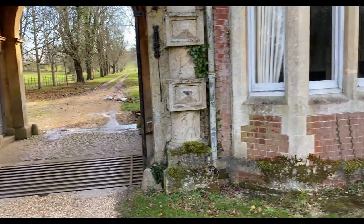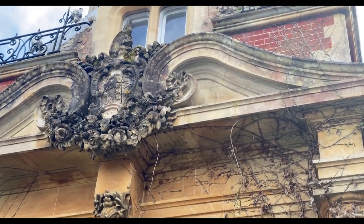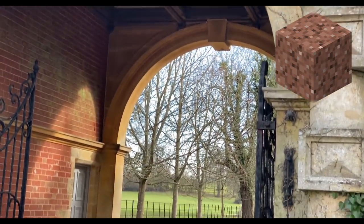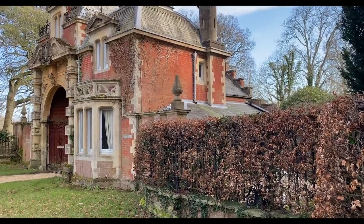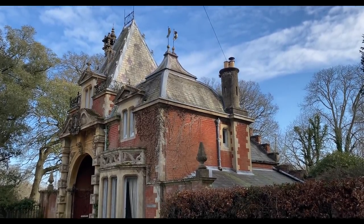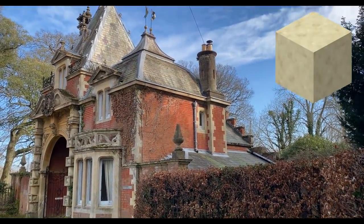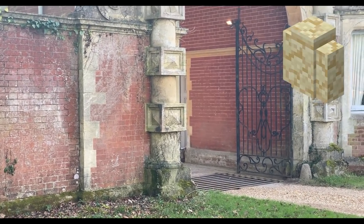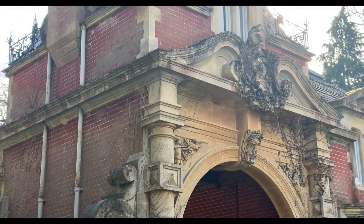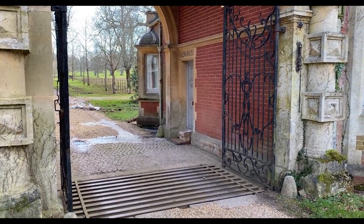First things first, let's discuss the block palette. My first thoughts for the main colour palette is an overwhelming amount of brick, mixed with some granite to give it a nice worn look — because the building is about 150 to 160 years old. The main accent block is going to be sandstone: cut sandstone, sandstone walls, but also some stripped birch because stripped birch goes really nicely with smooth sandstone, especially in our texture pack. You can download our texture pack from our Discord — the link is down below in the description.